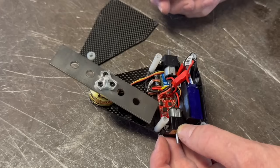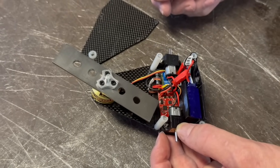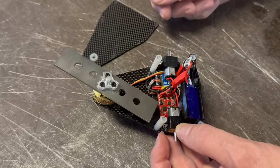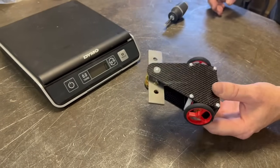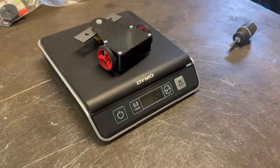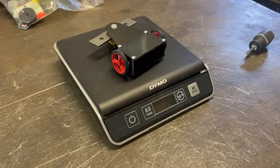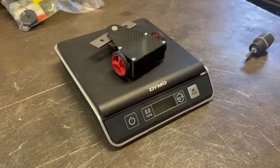I guess we'll go ahead and assemble it, throw it on the scale, and see what we've got. Here we are in essentially combat-ready state — 148 grams. I've got two grams to spare. I wonder how much armor I can add on.